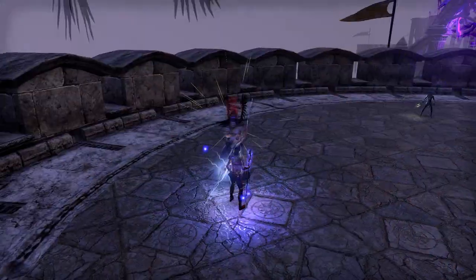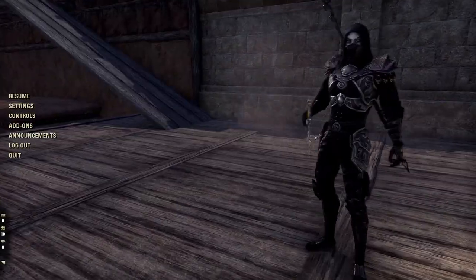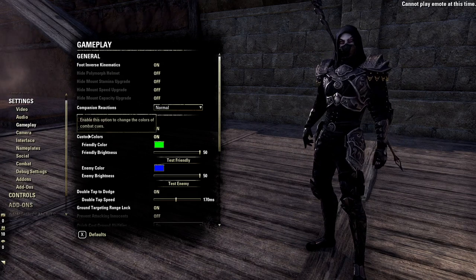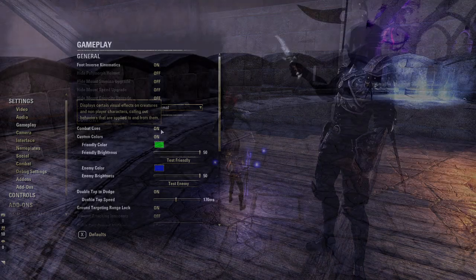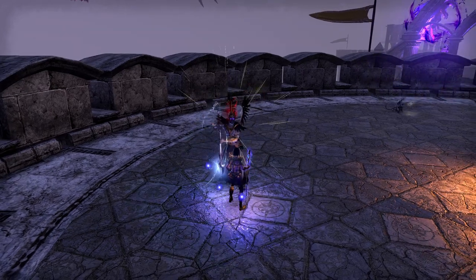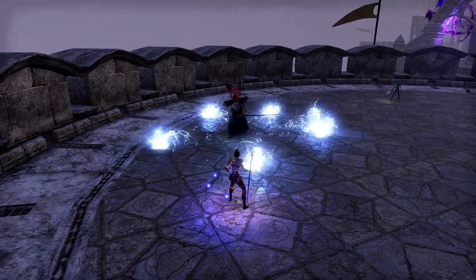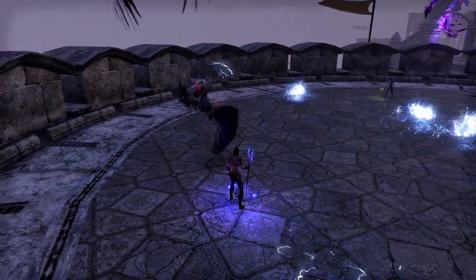Heavy attacks targeting you are displayed with yellow lines coming off the enemy. This is an option that is on by default. If it is not turned on for you, you can turn it on in the combat cues option in the gameplay menu of your settings. You will only see yellow lines coming off the enemy if the heavy attack is actually targeting you, or if the heavy attack is targeting someone else but can still hit you due to an AoE component. If this happens, make sure you block or dodge. Dodging is always the safer method, because some heavy attacks will kill you even through block.